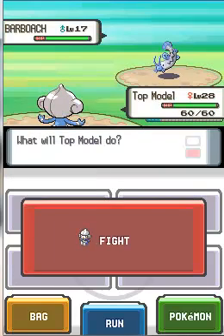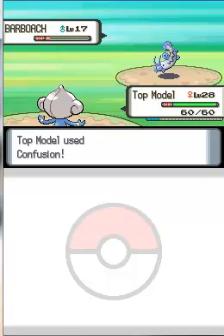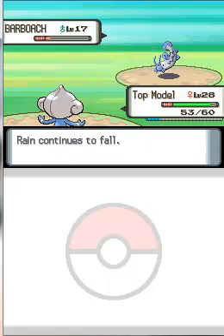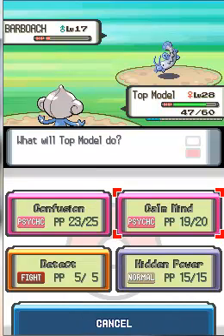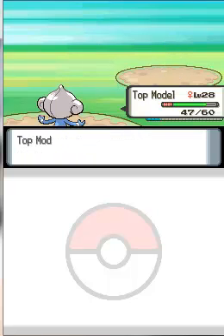This will probably be the last battle of the video, so I'm going to go for a Confusion. Let's see how much it does without a Calm Mind — it's going to be a 2-hit KO sadly, but at least it got confused. Hopefully it hits itself. It doesn't — it went for a Water Gun that only did 7 damage. So I'm actually going to set up a Calm Mind so that my Top Model will be able to 1-hit KO the rest of his team. Sadly it snapped out of confusion and went for a Water Gun. I was hoping the confusion would take itself out. So I'm going to take it out myself with another Confusion. That Barboach went down finally.